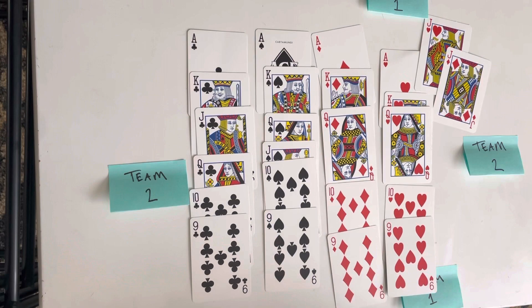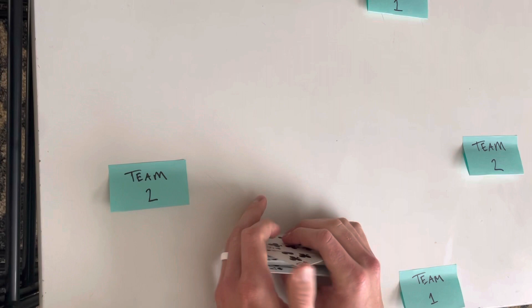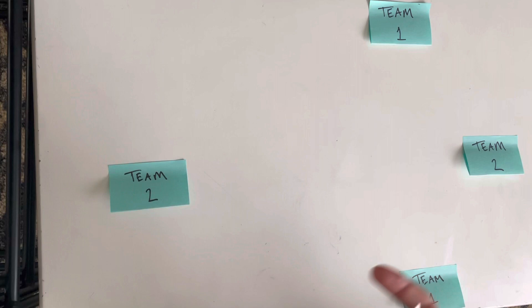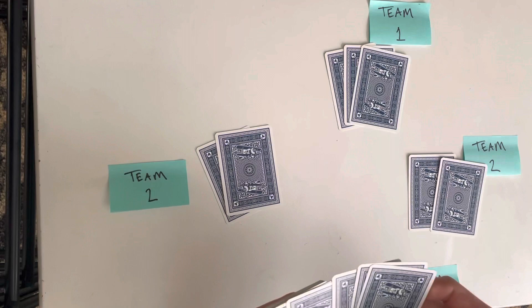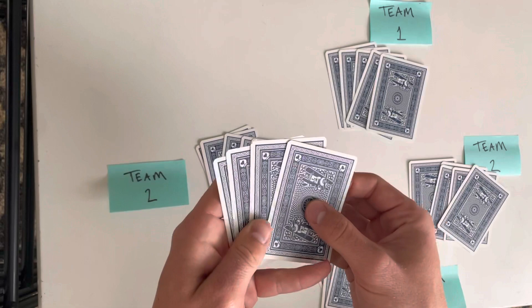Now they're going to shuffle and deal out cards. The way you deal, you often deal clockwise and you start with the person to your left. You normally deal the cards out three-two-three-two or two-three-two-three — in groups of three and groups of two. Team one is going to deal first, dealing in a pattern so that everybody ends up with five cards.